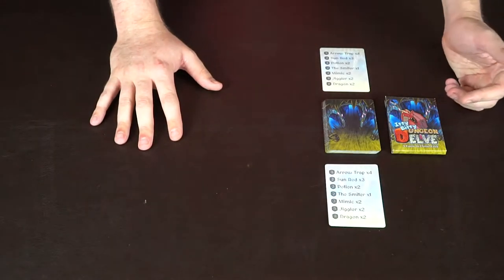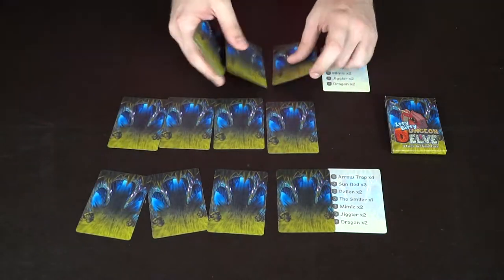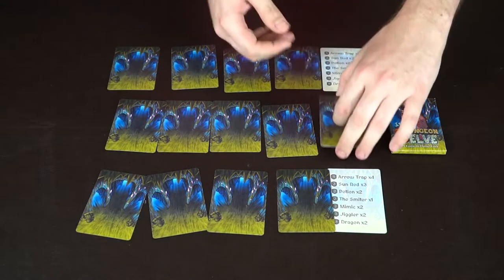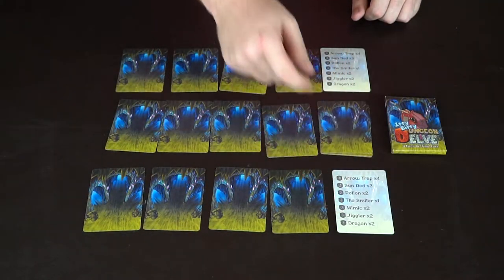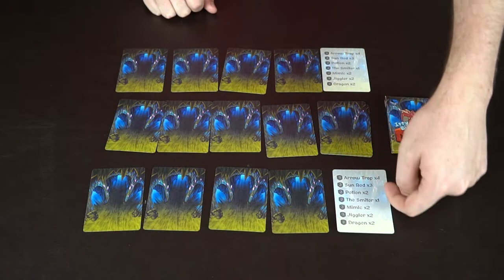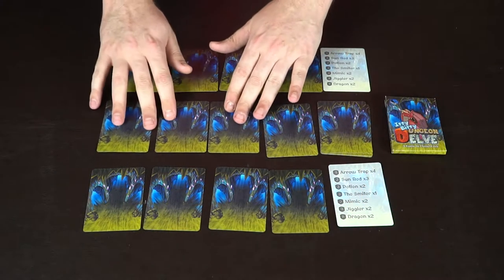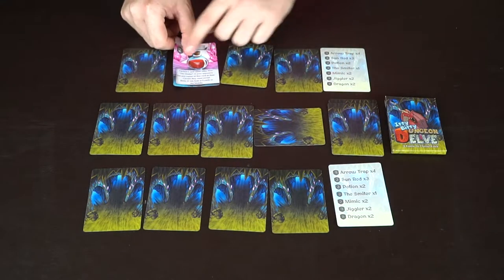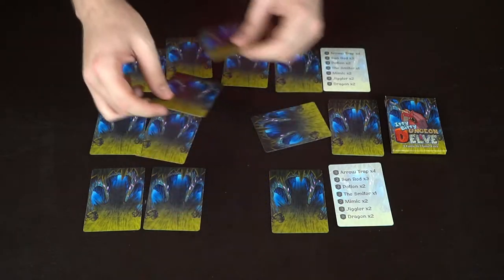For the Itty Bitty Dungeon Delve setup, each player gets their two reference cards and sets them beside them. Shuffle the deck and deal four cards in the middle as the dungeon, four to each player as their dungeon, and the rest become the depths. The reference cards tell you what card types are in the game, their point values, and how many are in the deck. On your turn, move the round indicator card, then choose a card from your dungeon and do what it says. Some cards let you move or switch cards from the middle or your opponent's area.